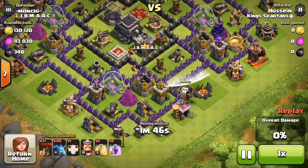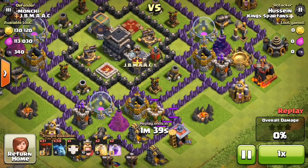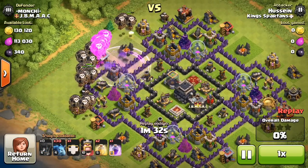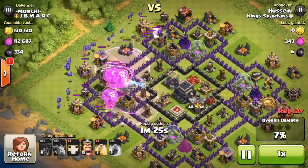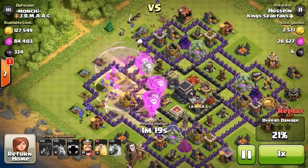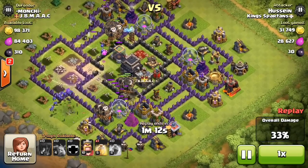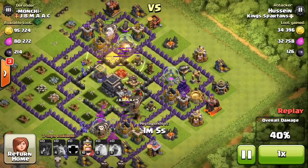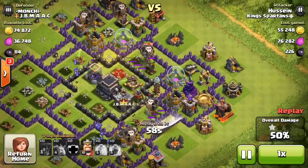Up in Masters 2, a pretty well leveled Town Hall 9. He is using balloonion only with a king - 31 to 32 loons, 30 minions, a clan castle, and only a level 10 king. There goes the double rage with the second rage spell dropping in. He has two heal spells, which is awesome. The first heal spell placement was a bit poor but he uses the second one a lot better. The balloons and minions are clearing out the base and it's unprotected in most areas.